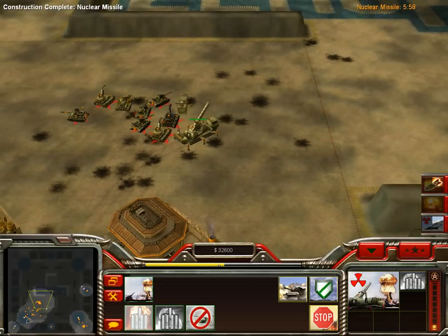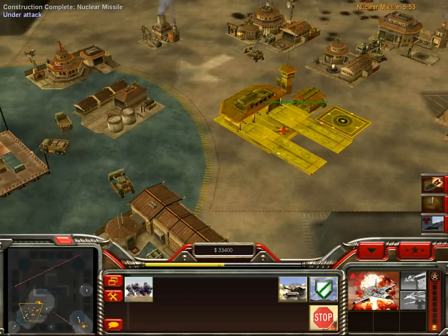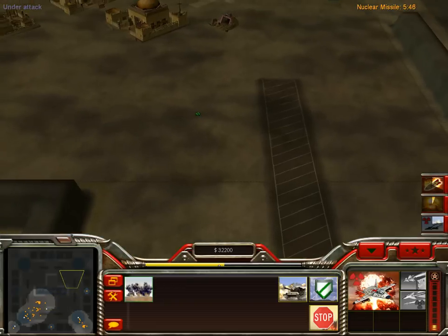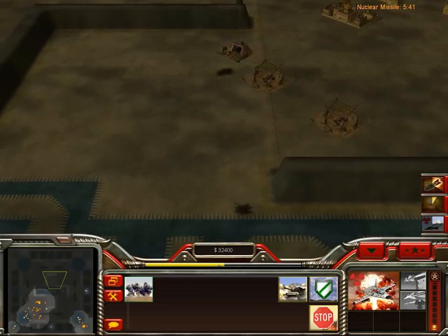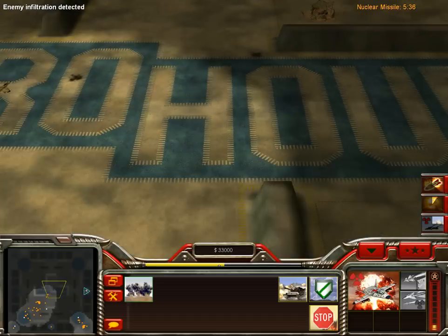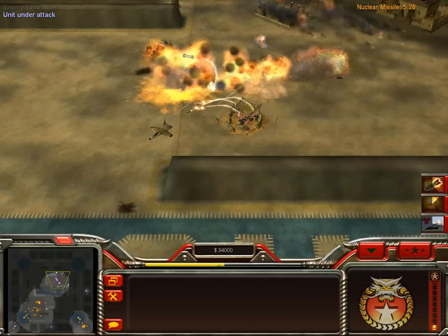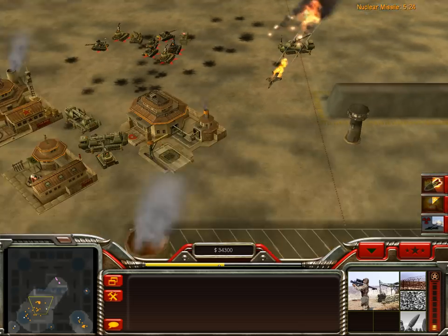Nuke, Nuke Launcher. The thing that's a little bit annoying about the computer is the base defenses in Zero Hour are much stronger than regular generals' base defenses. It does more damage to tanks and units than base defenses — if you play Yuri's Revenge, you'll know the difference.